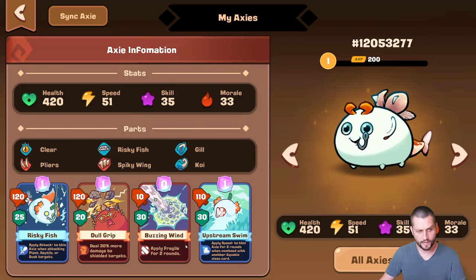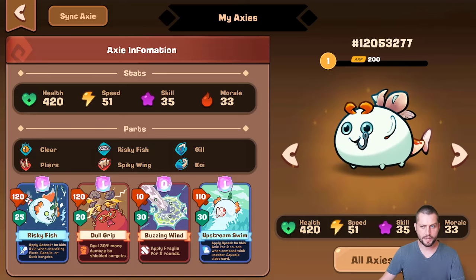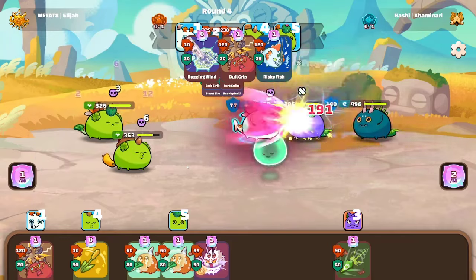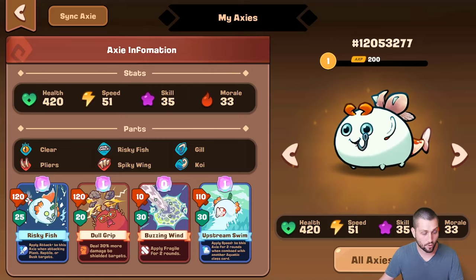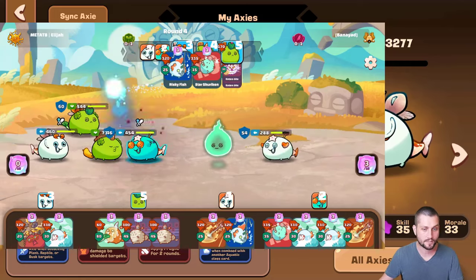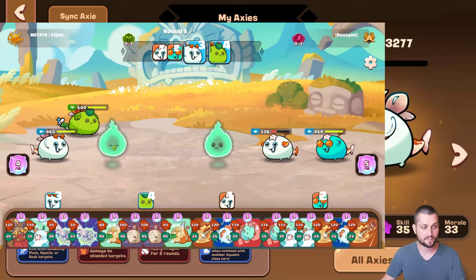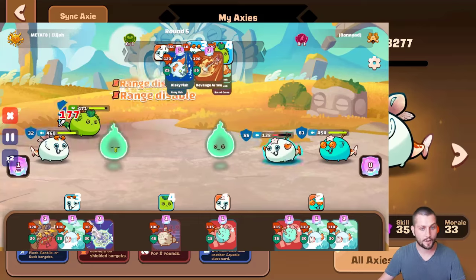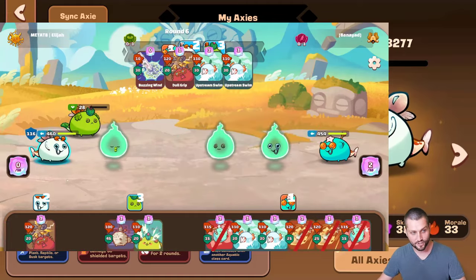In game, you're going to want to lead with spiky and go right into the pliers, rather than risk playing spiky and then having risky fish break the shield and not allowing the pliers damage to take effect. For your koi cards, you'll probably want to hold on to those until later in the match against other aquas to give yourself a chance in 1v1s. Ideally, you want your plant to live in the midline as long as possible so it can chip away at their back line.